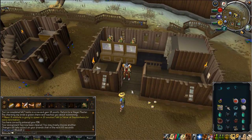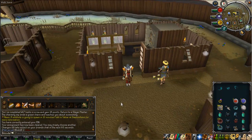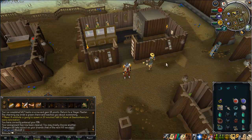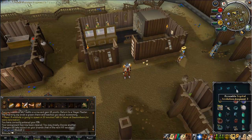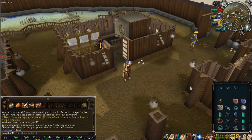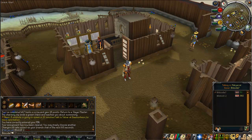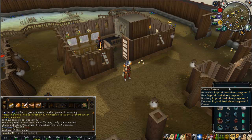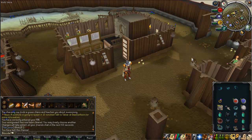Hey guys, it's bibzuda7 here again, welcome to a short video where I'm going to show you me opening my first ever crystal triskelion chest. I recently got the three pieces of the crystal triskelion key, all from doing slayer - I got the first one from mutated jadinkos, one from dark beasts, and this last one I just got from abyssal demons.